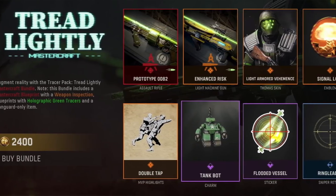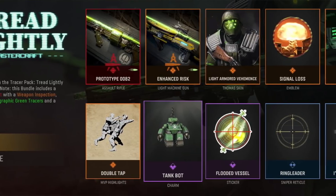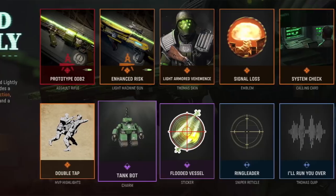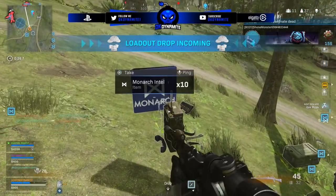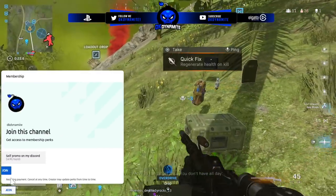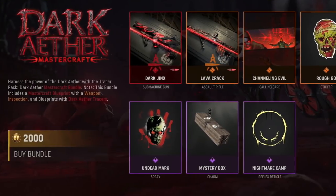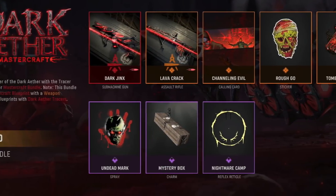We also have the Tread Lightly Mastercraft for 2400 CoD Points, coming with weapon inspection, blueprints with holographic green tracers, and a Vanguard-only item. That skin for Thomas is wild — they're really bringing the heat. I think this might honestly be the best patch yet in terms of bundles. Some of the best packs in the game throughout just one update — Classified Arms Reloaded — loving what's going on with the Prototype.